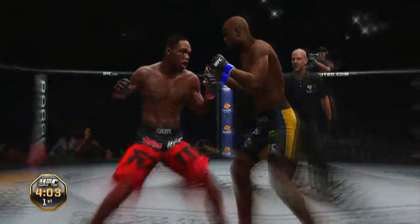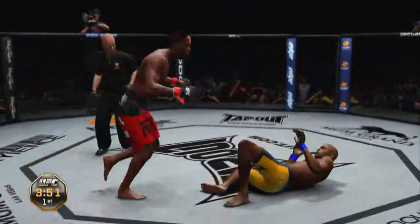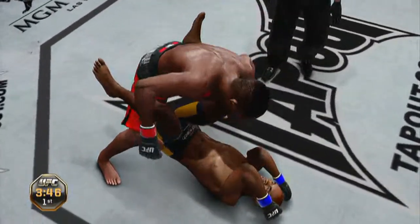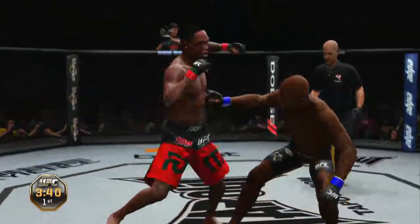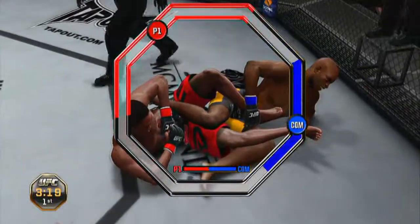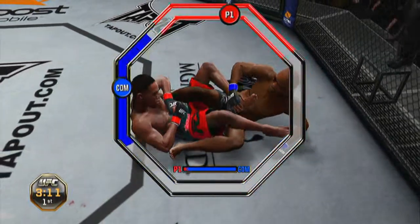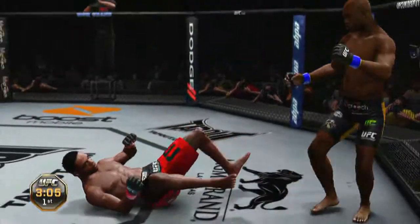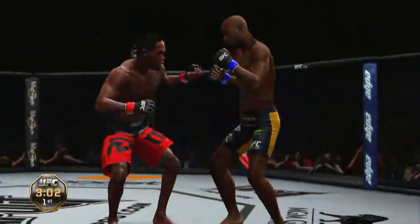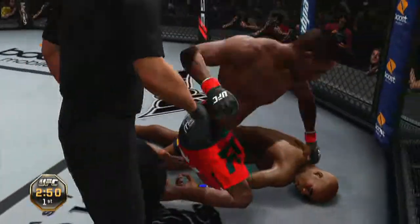The amateur controls are quite alright — all you have to do is press up and down to change your transition. And as you can see in the video, the submission system now has a little octagon shape where you have to chase your opponent. If you're doing the submission you run away, and if you're escaping you chase.